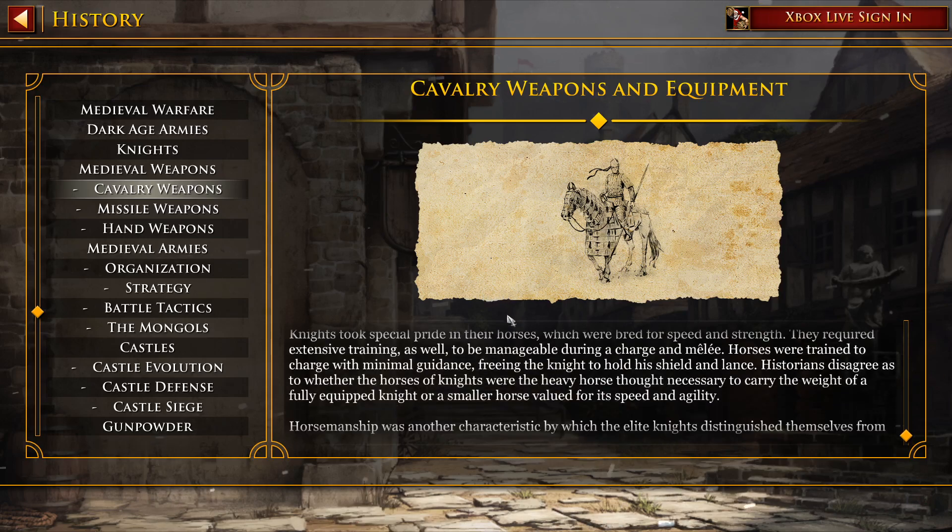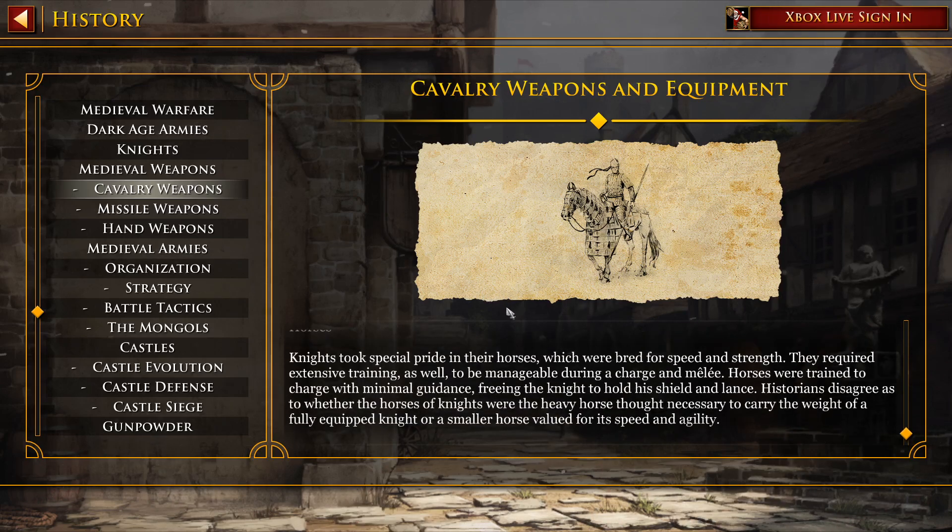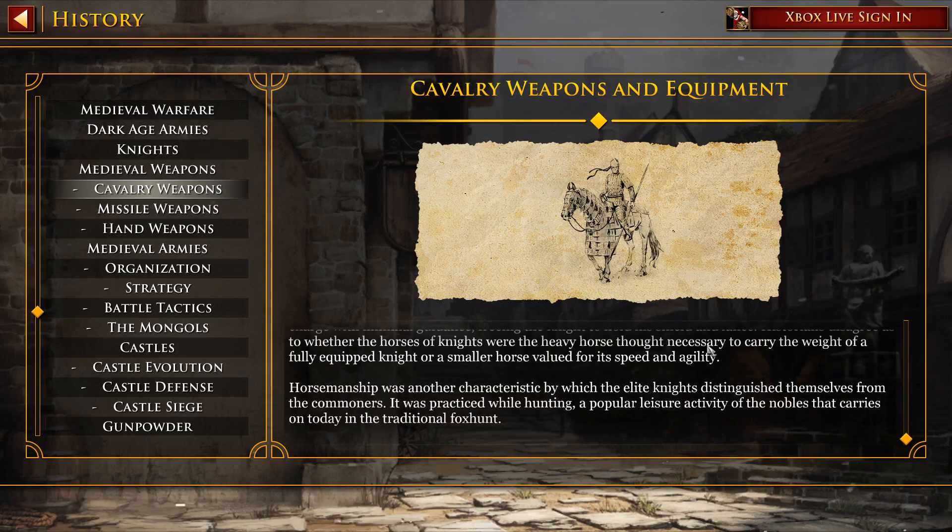Horses. Knights took special pride in their horses, which were bred for speed and strength. They required extensive training as well to be manageable during charge and melee. Horses were trained to charge with minimal guidance, freeing the knight to hold his shield and lance. Historians disagree as to whether the horses of knights were the heavy horse thought necessary to carry the weight of a fully equipped knight, or a smaller horse valued for its speed and agility. Horsemanship was another characteristic by which the elite knights distinguished themselves from commoners. It was practiced while hunting, a popular leisure activity of the nobles that carries on today in the traditional fox hunt.